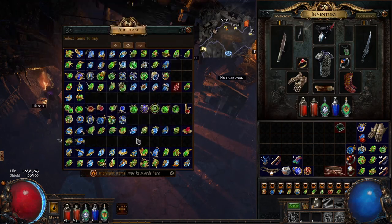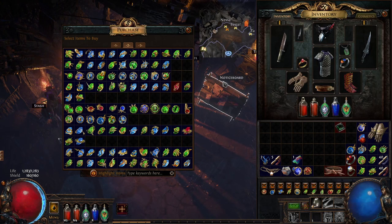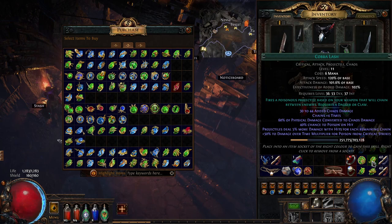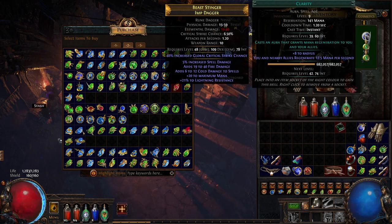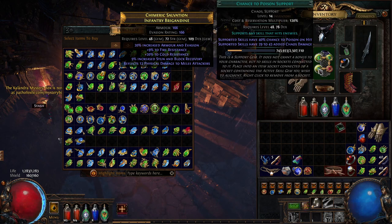At the same time as those aura gems, you should be offered Body Swap as well. If you chose one of the other skills as your reward, you can get Body Swap for one Orb of Transmutation, which shouldn't be too hard by then since it's level 10. By that point heading to Merveil, you have Cobra Lash for groups, Precision and Clarity auras for accuracy and mana regen, and Viper Strike with Chance to Poison for bossing.